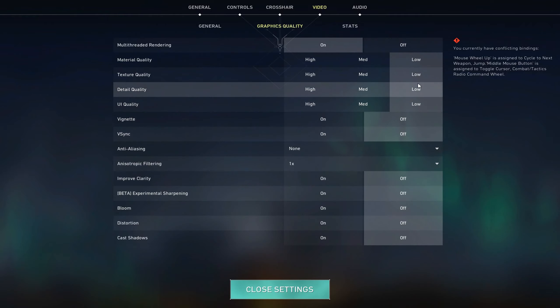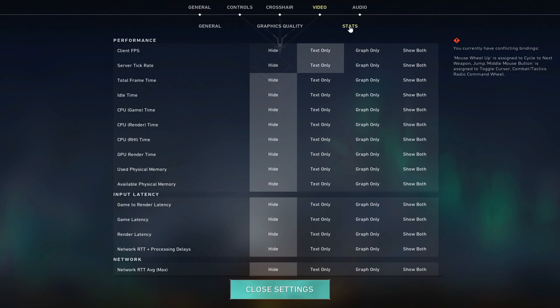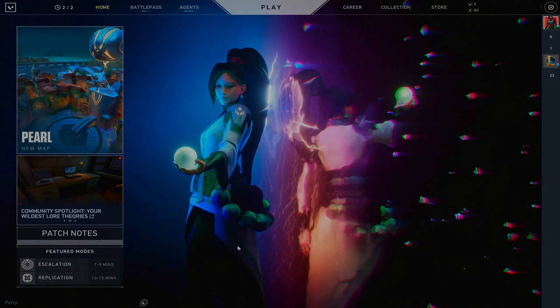Now launch Valorant and go to settings. Turn on raw input buffer. Go to graphics settings and turn on multithreaded rendering. Set everything else to low. Go to stats and show client FPS and server tick rate — hide everything else.